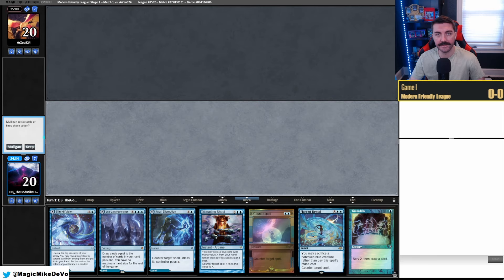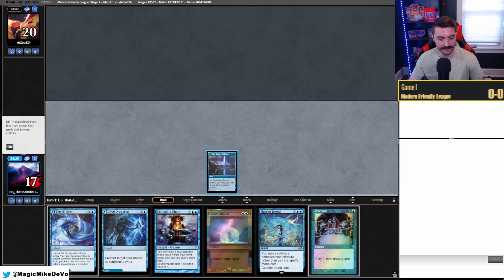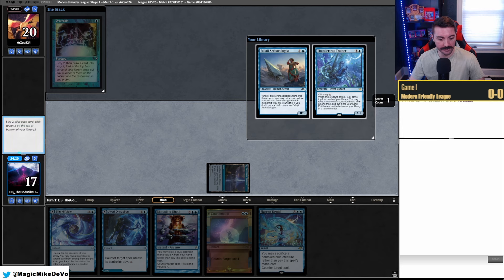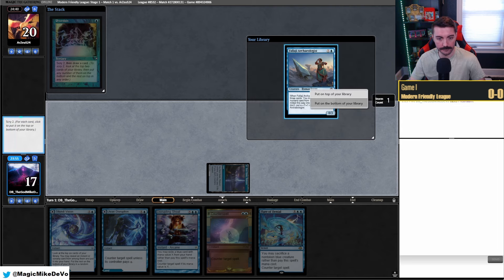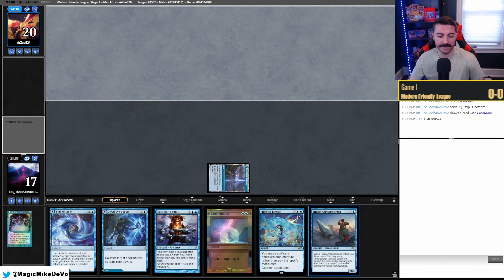Welcome to match one. We're on the play and this hand seems fine — we have a little bit of everything. No Char Belcher, but we have some dig and some Counterspell, so we'll keep this. We're going to bolt in this land and start with Preordain. Decent hits — they're creatures that we do want to cast for Flare of Denial. We don't have another untapped land unfortunately, so maybe that's a reason to start off on a tapped land. We'll go top, draw that, and pass.